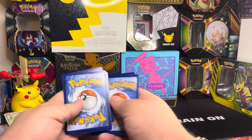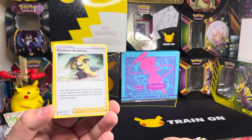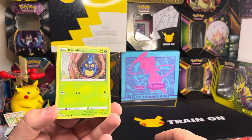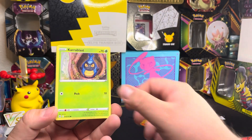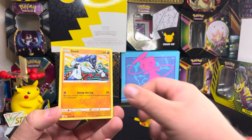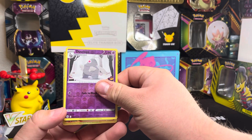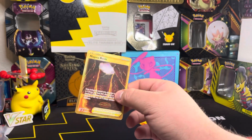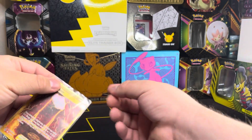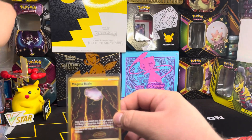Pack number two! We got psychic energy card, Starmie, Cynthia's Ambition, Clefairy, and a few others. And for the rare — oh, you see that? We got a Magma Basin gold card! I don't have this one. Wow, this is a hell of a hit right here! Going ahead and holding this one up — wow, second pack!